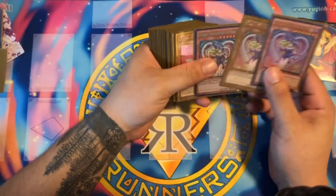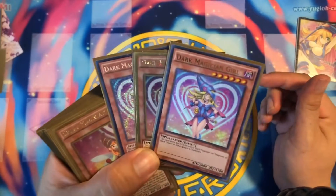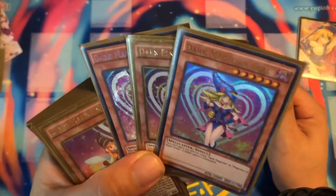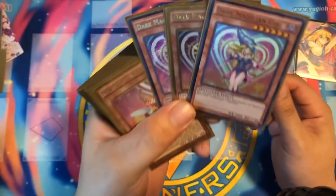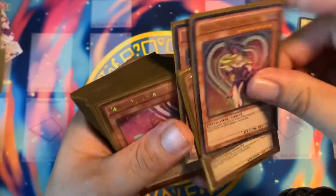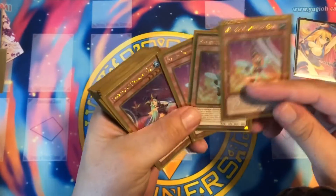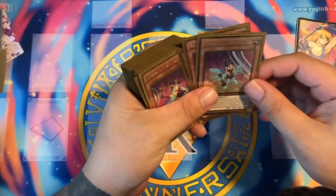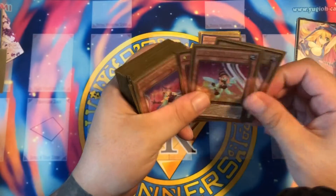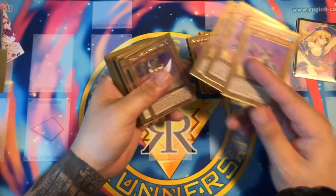We'll start off with triple Dark Magician Girl — my favorite set, all from the movie pack. I got every single one: the first one, the gold pack, and the prismatic one. We also got three Berry Magician Girls, all gold with gold sleeves and Dragon Shields — very nice. This is your search card: when she's summoned she searches, and when she's targeted for attack she summons from the deck.